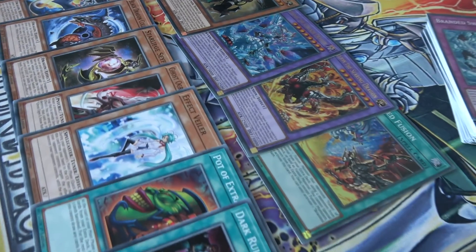So the Elbe's structure deck has finally arrived in New Zealand, bringing with it some awesome reprints, some great new cards for fusion decks, and a well needed shakeup of the metagame.